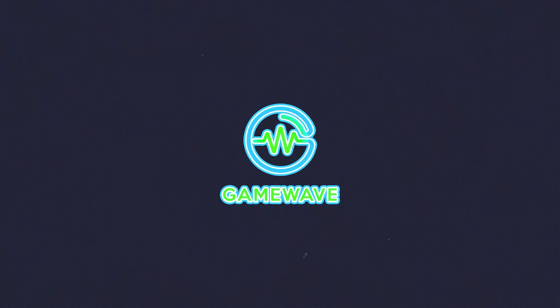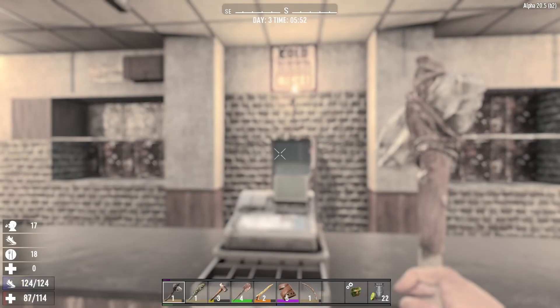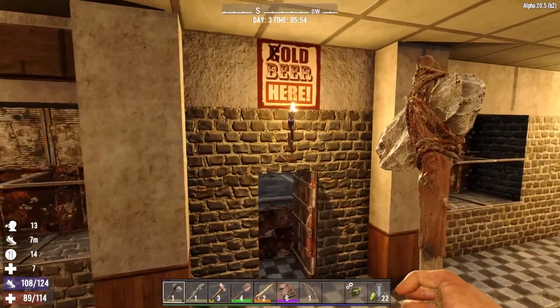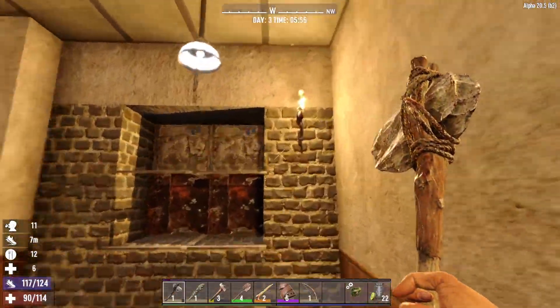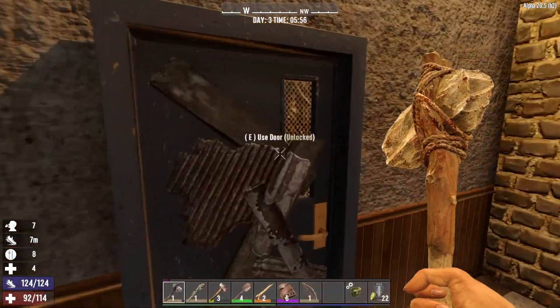Hey there, it's John and welcome back to Game Wave. Today we are once again jumping into Seven Days to Die. We took over the bar — you're gonna see that in just a second. Grumpy's Pub here we are, where we went ahead and did a little grindy grind and upgraded a little bit of the walls here and there, and we added a second floor.